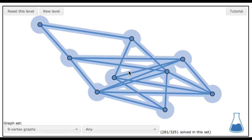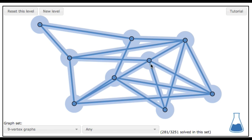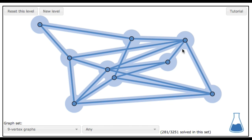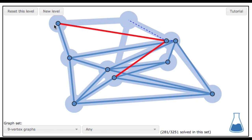One more thing: each level is a different puzzle, but the puzzles aren't generated at random. Each one is actually a specific case of an unsolved mathematical problem. If you can beat one of these levels, then you will have proved a small piece of a new theorem in digital topology. So there, Mrs. Jacobson. The results are being stored in a database and will help out in current and future research projects.